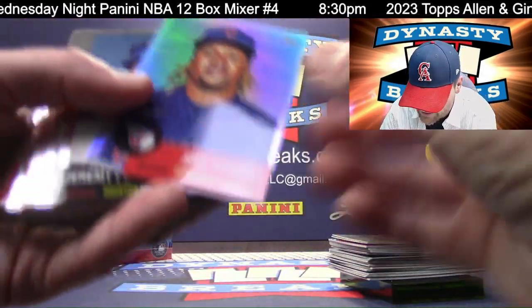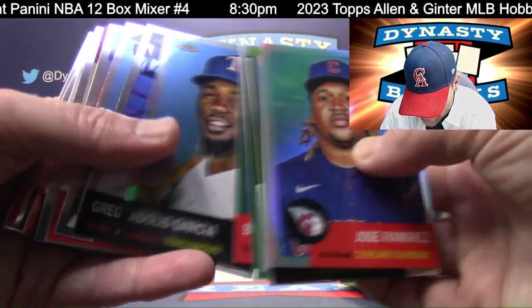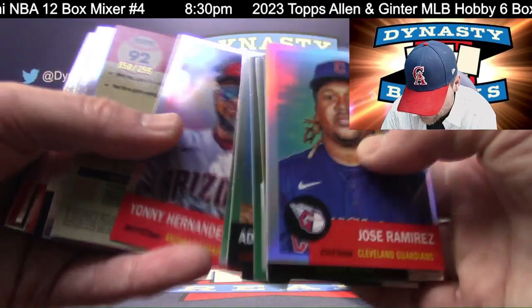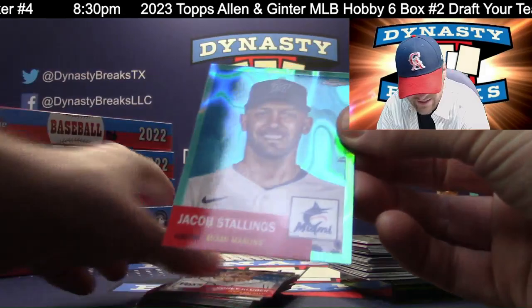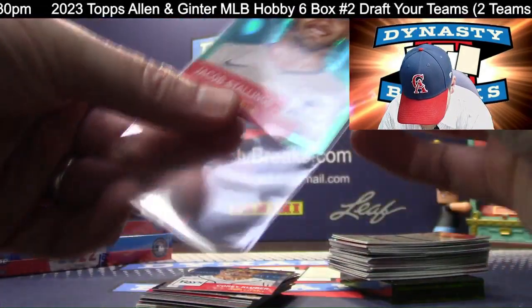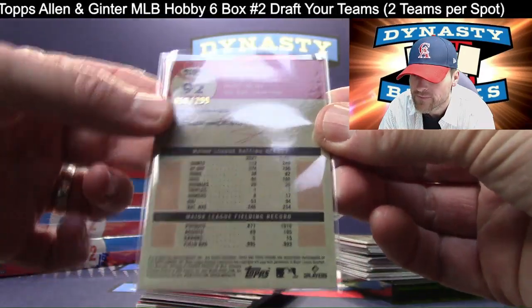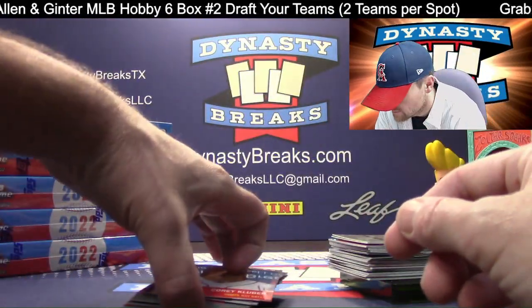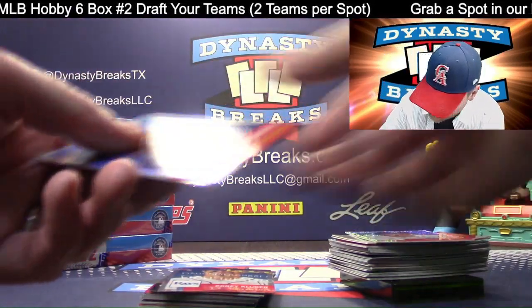I did not see where Juan Soto said that. Jose Ramirez refractor — refractors are, I think, one in four packs, perhaps, if they didn't change it from last year. We've got Jacob Stallings — he's always kind of slow waiting around. Miami Marlins. That is an Aqua Lava — it's a $299. I had a card at $150. Why am I top-loading a $299 if I didn't top-load a $150?